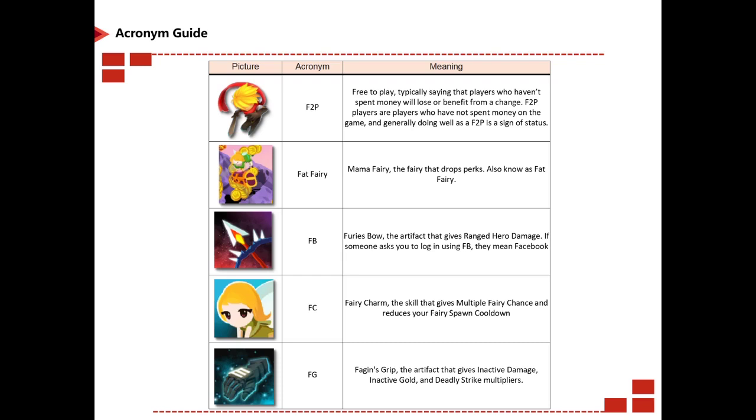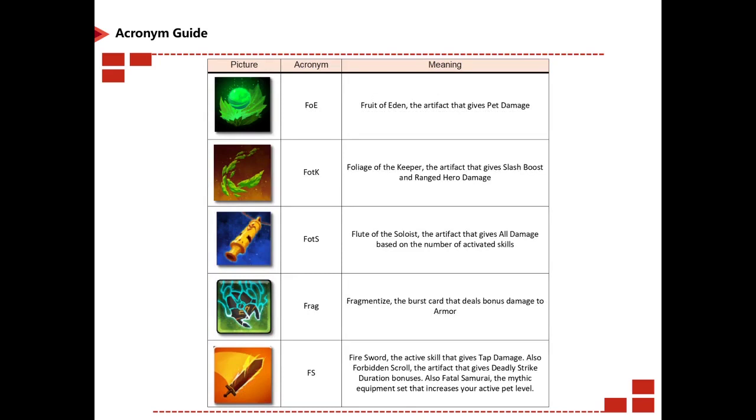F2P stands for free to play, typically referring to players who haven't spent money and how they may be affected by a change. Fat fairy — the fairy that drops perks, also known as the fat fairy. FB is Fury's Bow. FC is Fairy Charm. FG is Fagin's Grip. FOE is Fruit of Eden. FOTK is Foliage of the Keeper, the artifact that gives you slash boost and range hero damage. FOTS is Flute of the Soloist.